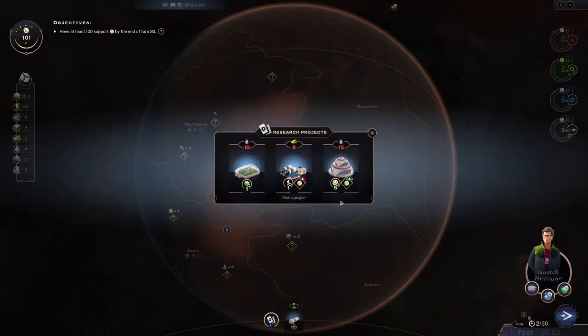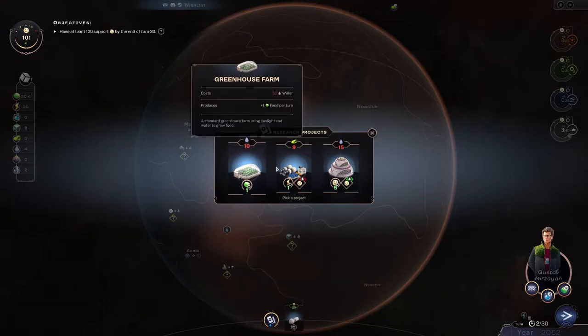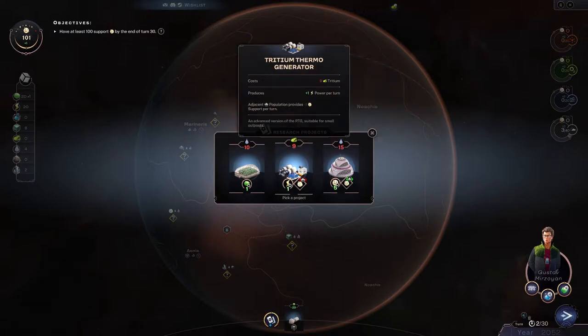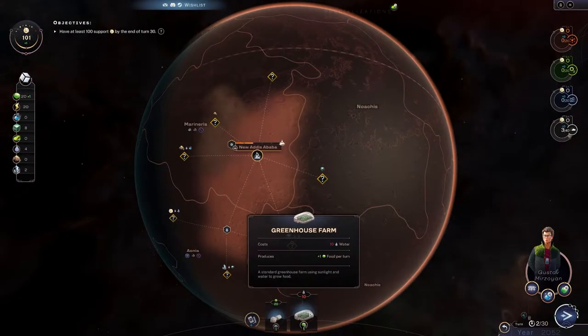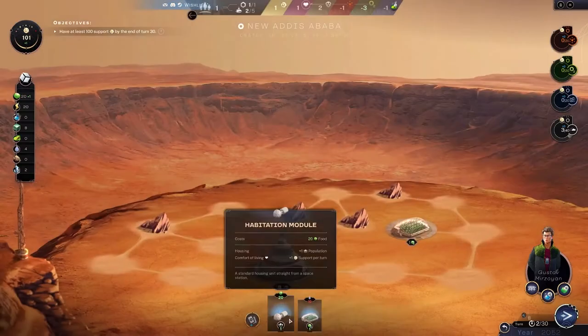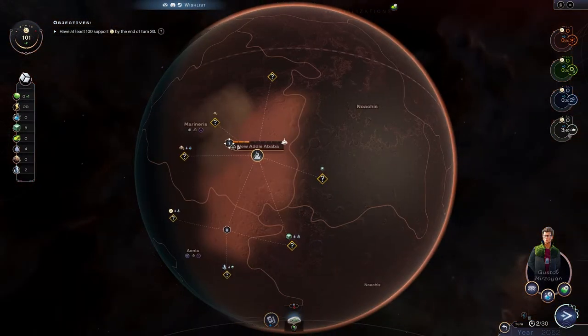Every new turn you get a research project — really you just get a new card. In this case we're going to go with the farm because so far I've realized that upping your food income is pretty important, because that's how you build all of your population modules and stuff.